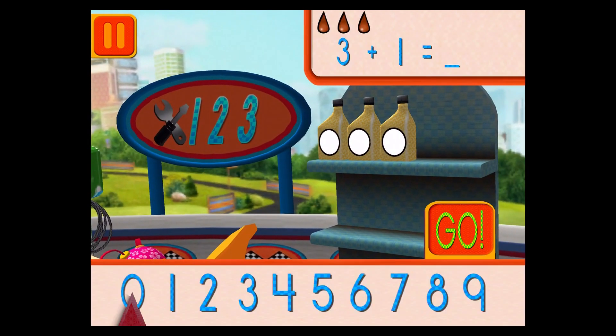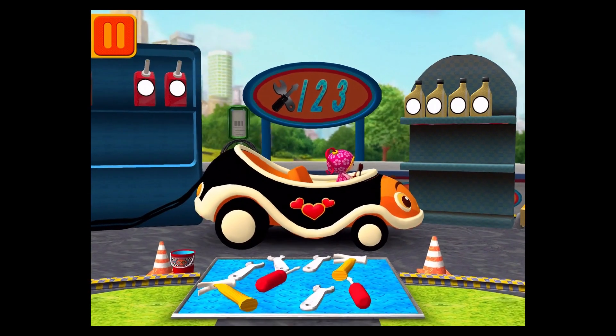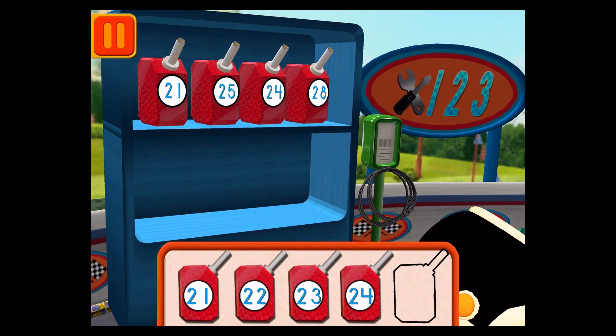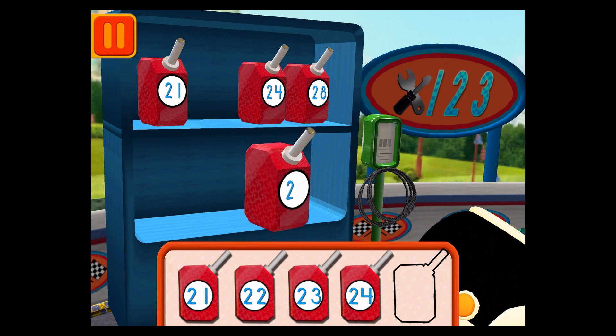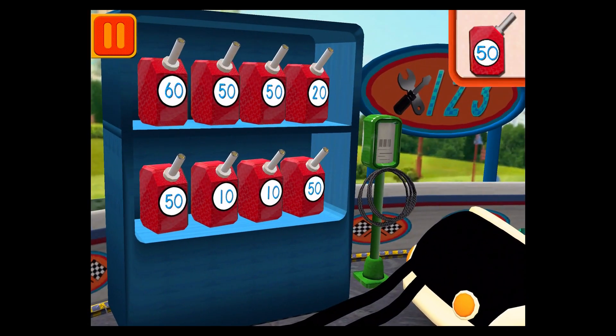We had three cans of oil, and we added one! How many do we have all together? Drag the arrow to the total number of cans and press go! Help put the gas cans into the right order from smallest to largest number. Drag the cans from the shelf to the tray. We need gas cans with the number 50! Find the cans with the number 50 and drag them to your car!